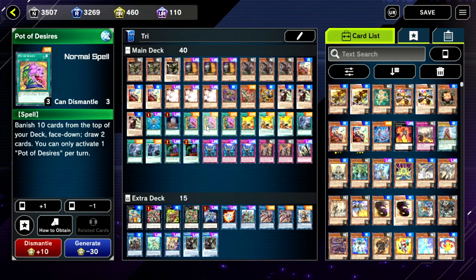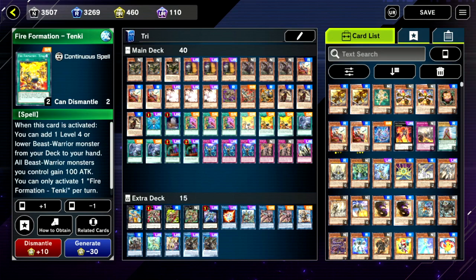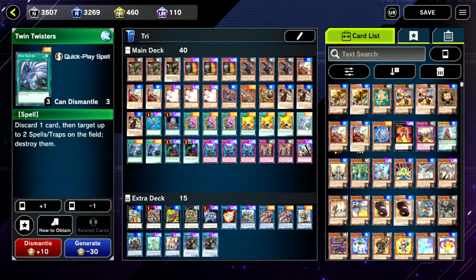Triple copies of Fire Formation Tenki — this says add any of the Zodiacs or Fractal to your hand, so run three copies. Triple copies of Twin Twisters — there are other options, but Twin Twisters is really nice because the discard outlet is very good in this deck. Being able to dump any of these names into the grave means they become almost like a second hand in the graveyard, and so many decks run backrow that you want ways to remove it.